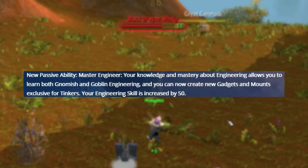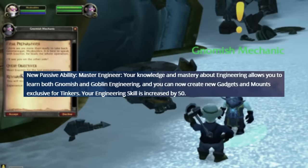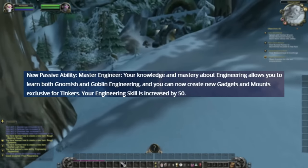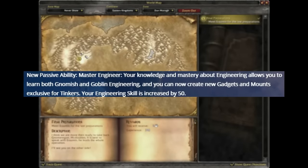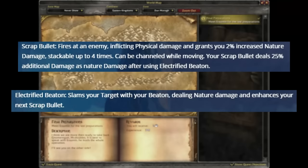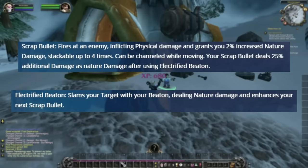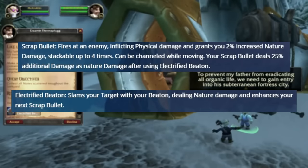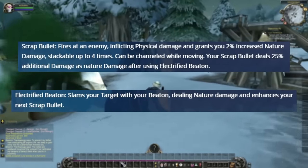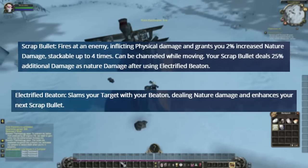First, a quick overview of what the Tinker has. There's a passive called Master Engineer — it lets you be both a goblin and gnomish engineer, giving 50 increased engineering skill and special tinker-only stuff. The first ability combo is Scrap Bullet, a cast-time shoot ability that increases nature damage up to 8%, and Electrified Baton, a melee ability that does straight nature damage. Using the baton makes your next Scrap Bullet do 25% more damage — a basic synergy right from the start.